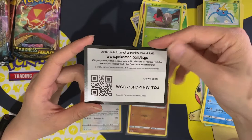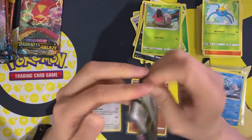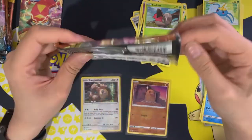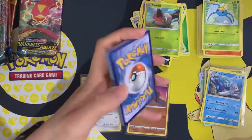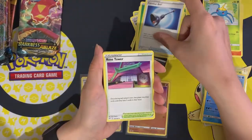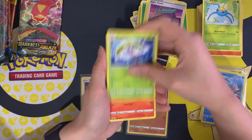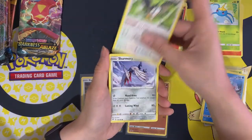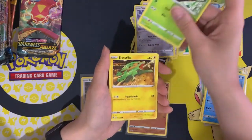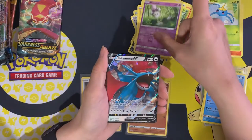Next pack: leaf energy, Jirachi, Rose Tower, Cinccino, Torchic, Starly, Snom, Passimian, electric energy, reverse holo Morpeko, and a Salamance V. That's a solid pull!